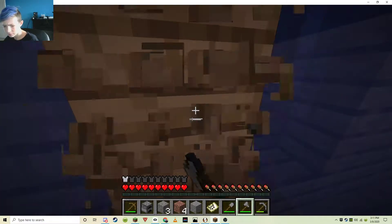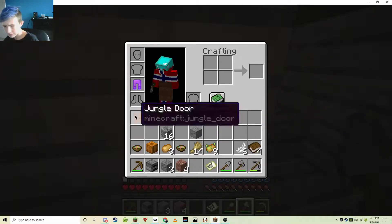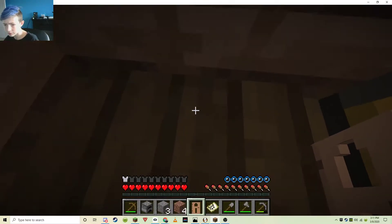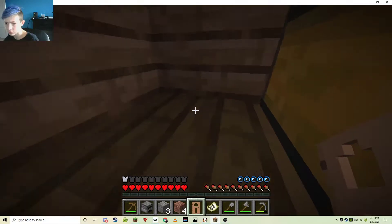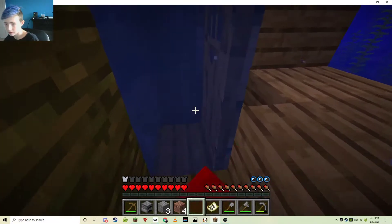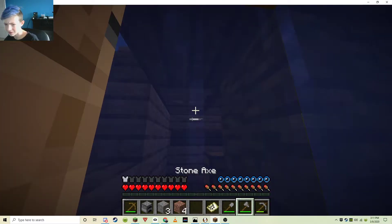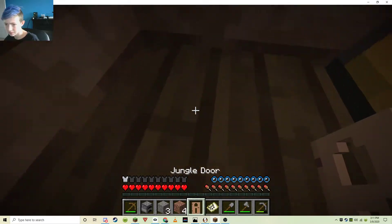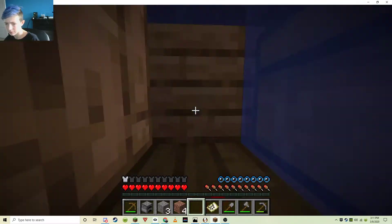Maybe up there. Door. Why not? This is really close to the surface, I thought it was a lot lower. I'm gonna break this door and get along with me. Door, I need you. I'll put you in my main slot. Wait, jungle — doesn't that mean there's a jungle biome? I don't know. Come on, trapdoor, why you do this to me?